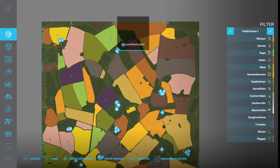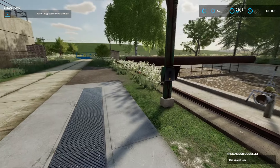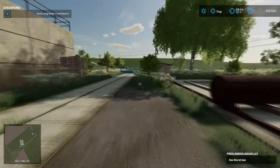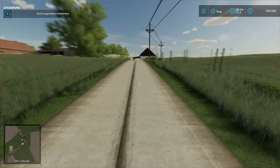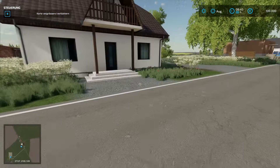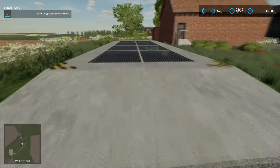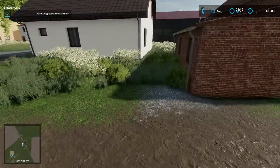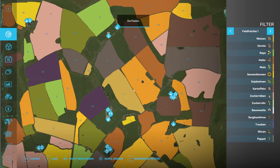Als nächstes: Freiland-Silo, Gülle. Da fehlt eine Bilddatei. Hier ist die Hauptstraße, und da sind wir schon dran vorbeigelaufen. Hier ist die Verkaufsstelle - da ist die Frage, ob eventuell auch ein Bild fehlt. Das müssen wir dann mal abklären.